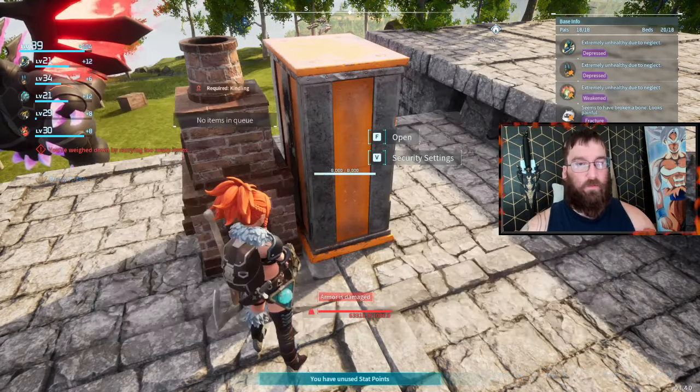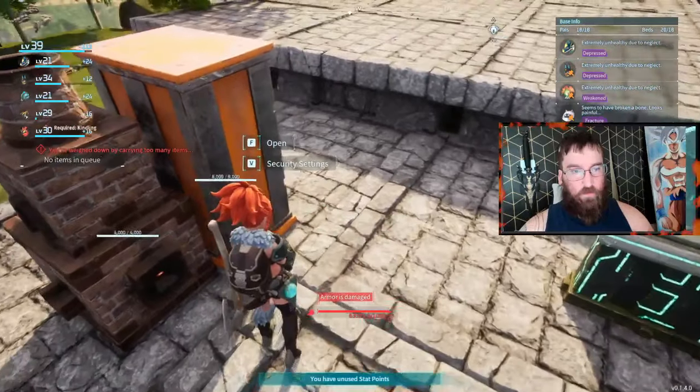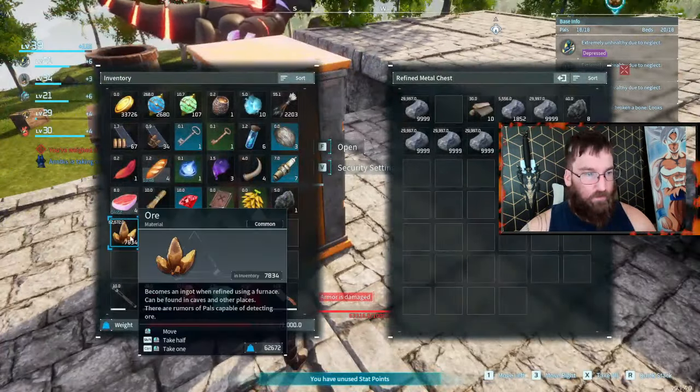When you grab all your materials you'll be over-encumbered — we're at 62,000 pounds and can barely move. Tip number eight: use the grappling gun. When you're over-encumbered you can still grapple and move as quickly as you want, so just grapple your way to your next base and deposit everything immediately. And tip number nine: when the grappling gun goes on cooldown, just unequip it and re-equip it to instantly refresh the cooldown. You can continuously unequip and equip to instantly chain grapples without waiting the full cooldown time.